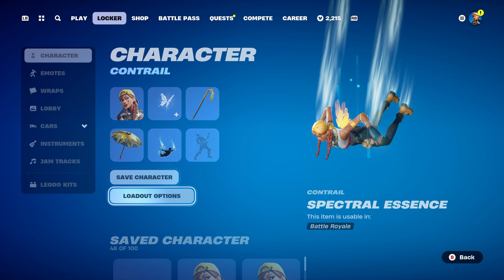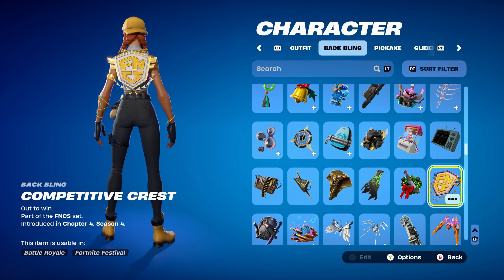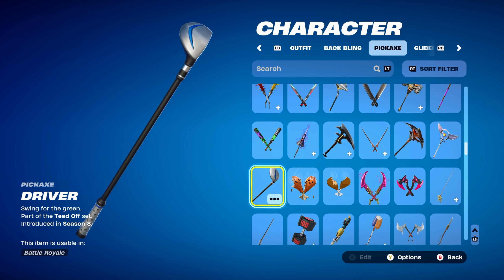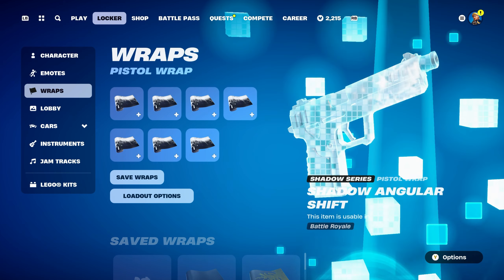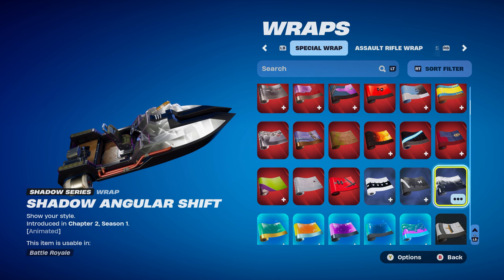Let's move on to combo number four, the final combo for the Default style. I thought I'd use an FNCS backbling — the one I'm using is Competitive Crest, part of the FNCS set, introduced in Chapter 4, Season 4, using it for the yellow. The pickaxe is Driver, part of the Teed Off set, introduced in Chapter 1, Season 8, available in the item shop, using it for the black and silver design. The weapon wrap is Shadow Angler Shift, introduced in Chapter 2, Season 1 — a Shadow Series weapon wrap, using it for the white and black design.